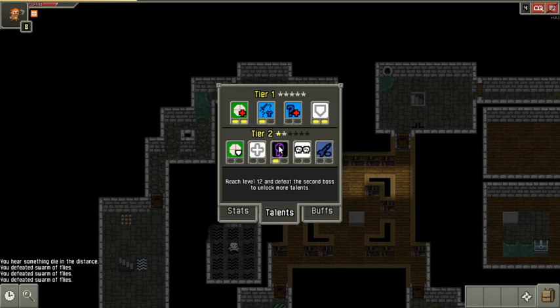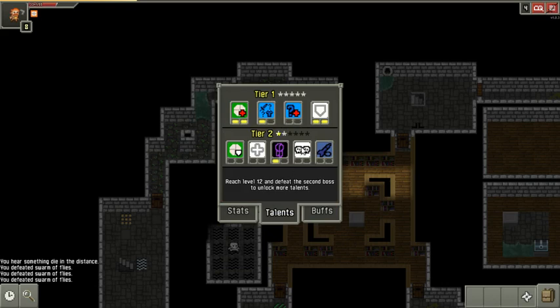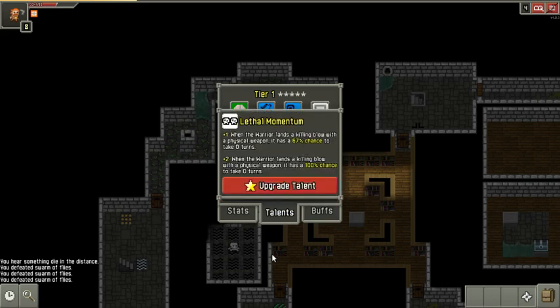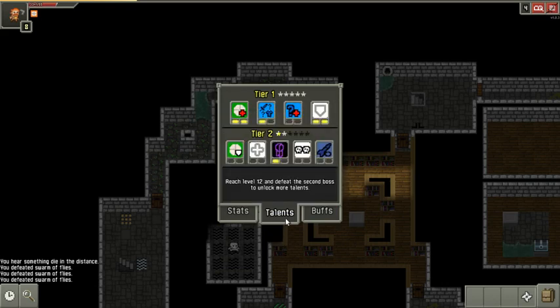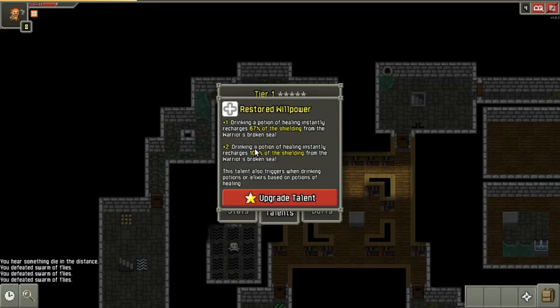I've got one level of the broken seal, I don't have another arcane stylus, so I'm not gonna take the other level yet. I'm gonna take something more useful right now. Restored Willpower — drinking a potion of healing instantly recharges 67% of the shielding. That shielding is pretty useful.